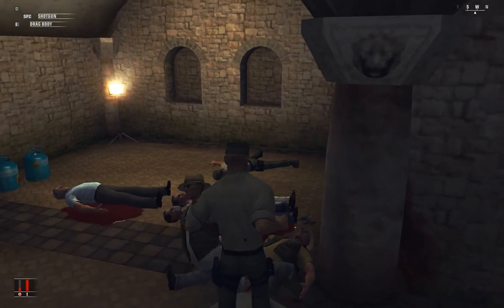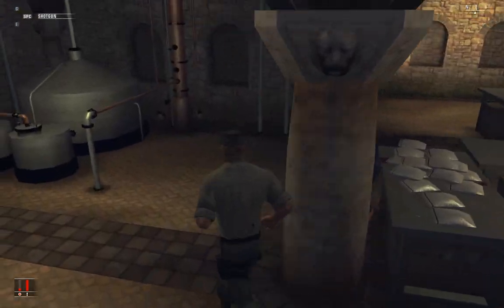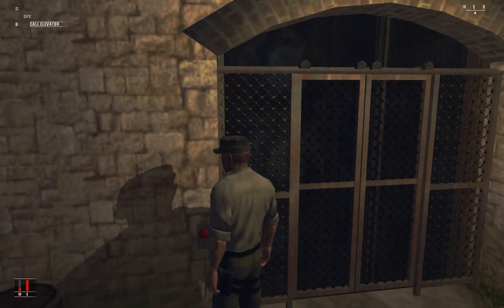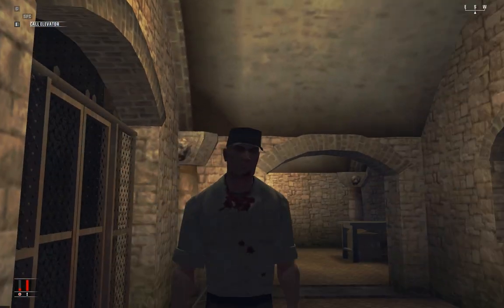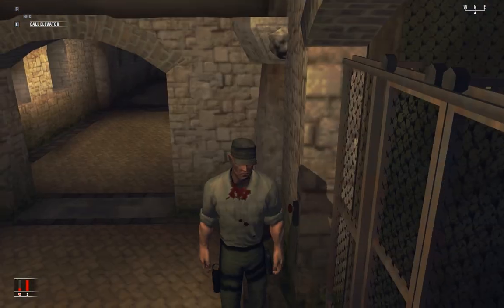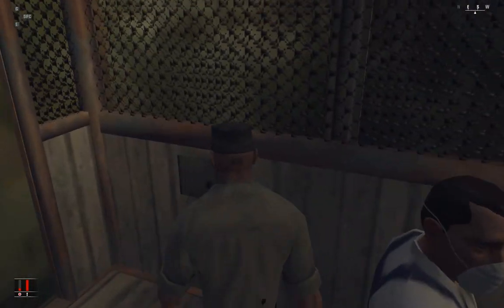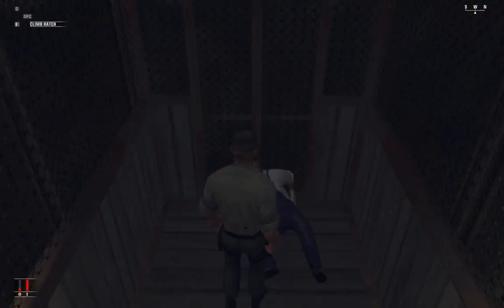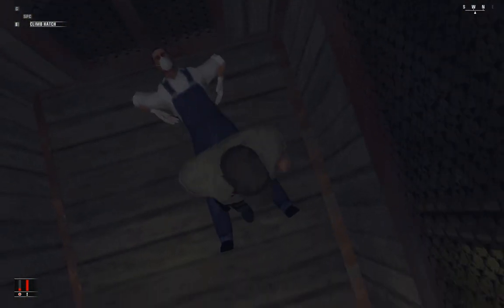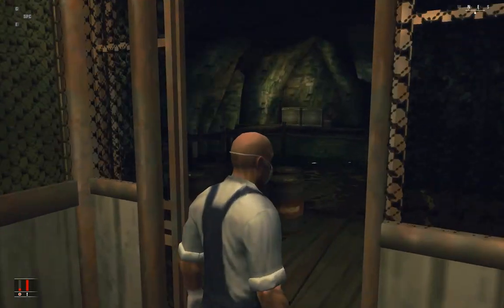Damn it, how come all these guys' guns are not loaded? That doesn't make any damn sense. We gotta get out of here — almost died. Come on, elevator! Looks like you spilled something. So hey buddy, how's it going? I'll knock your ass out. I didn't have to do that, I just felt like it. Let's dress up as this guy — why not? Hitman: Blood Money, it's all about dress up, isn't it?